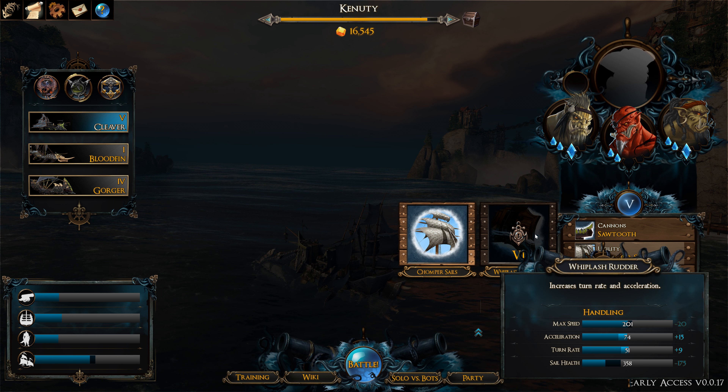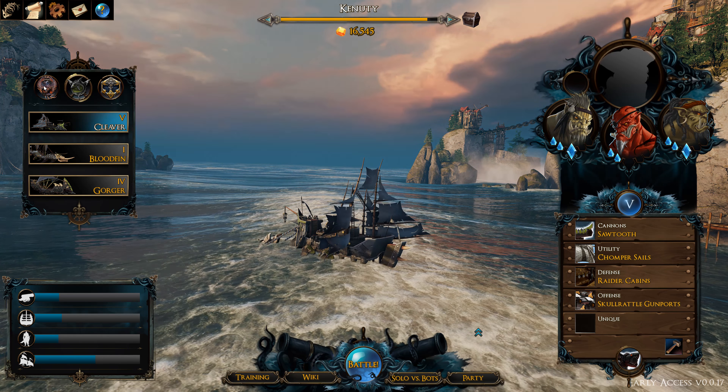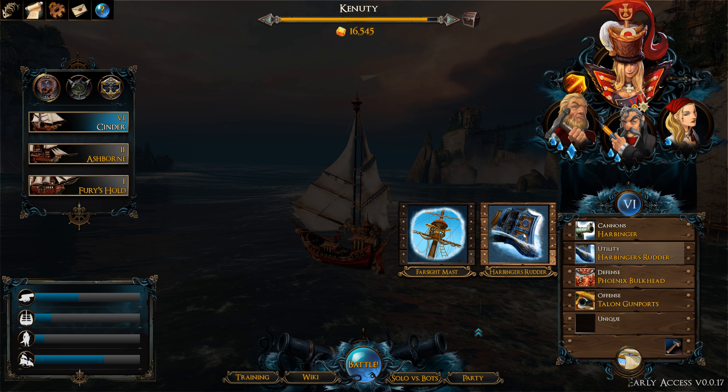Now that you know what goes on in the front screen of the game and what units you can pick, let's go ahead and jump into the game itself. The game runs on Unreal Engine 4, which looks fantastic. The water looks great and the entire map looks amazing — I just love the graphics of this game. It has this steampunk feeling to it.